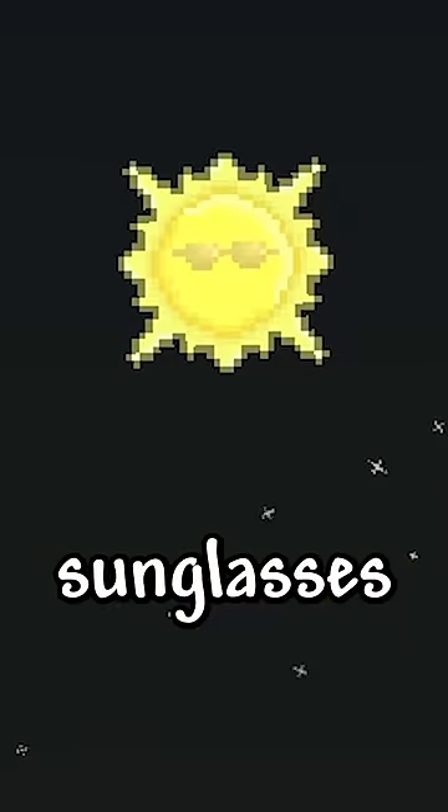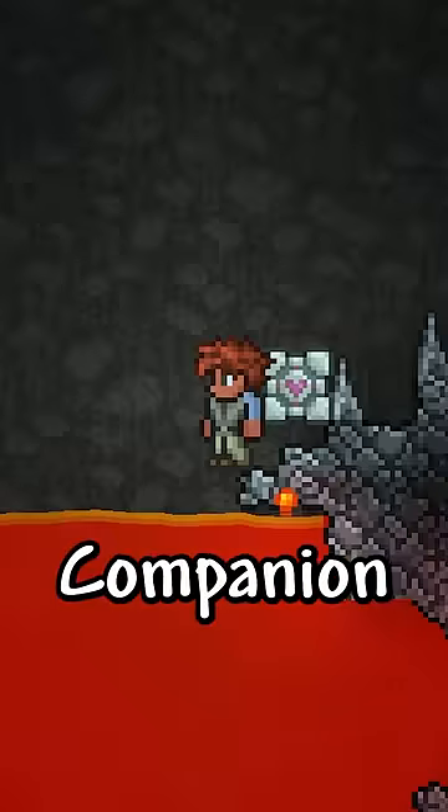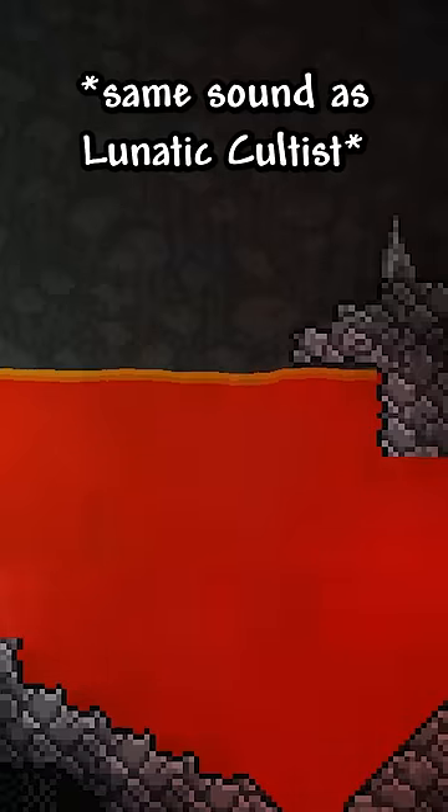Wearing sunglasses puts sunglasses on the sun and changes it back to its old sprite. The companion cube makes a special sound when in lava, and it deals damage to you whenever you're in a completely dark room.